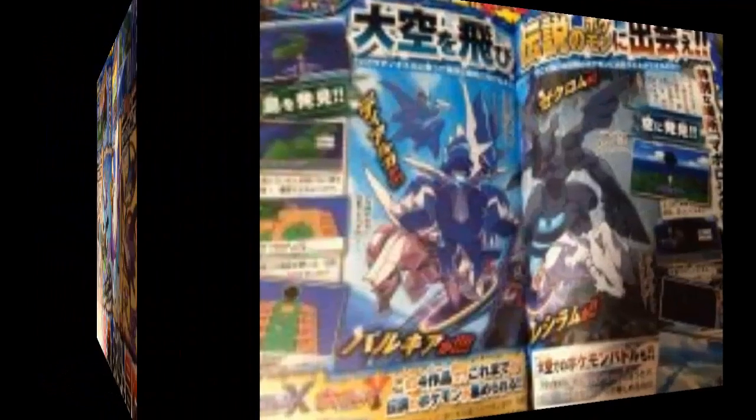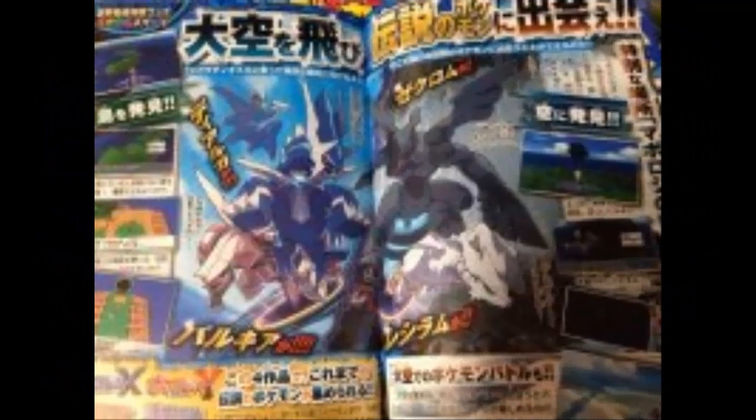This next picture here shows off Zekrom, Reshiram, Dialga, and Palkia. According to the Korokoro scans, we can find legendary Pokémon from other games in the sky.